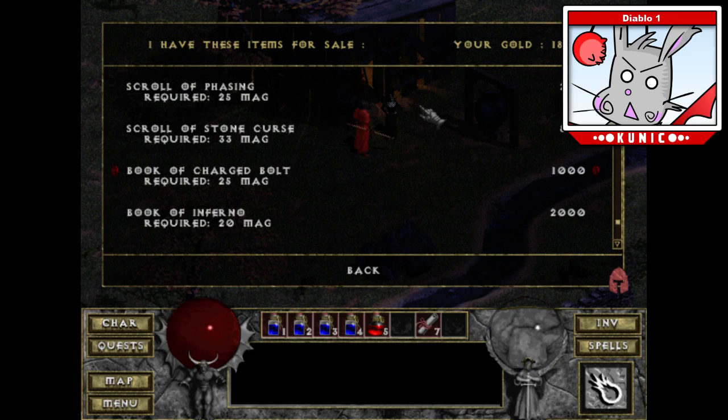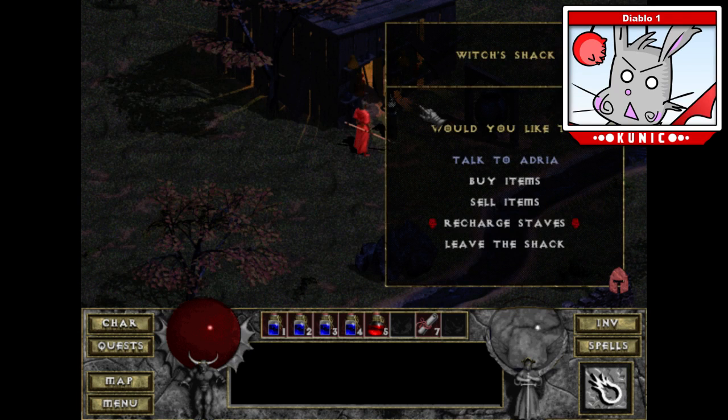We have a Book of Charge Bolt! I'm tempted to get that so I don't have to rely 100% on the charges. The charges are nice, but I would much rather have a reliable skill. I'm tempted, but I don't want to spend my money on it right now.